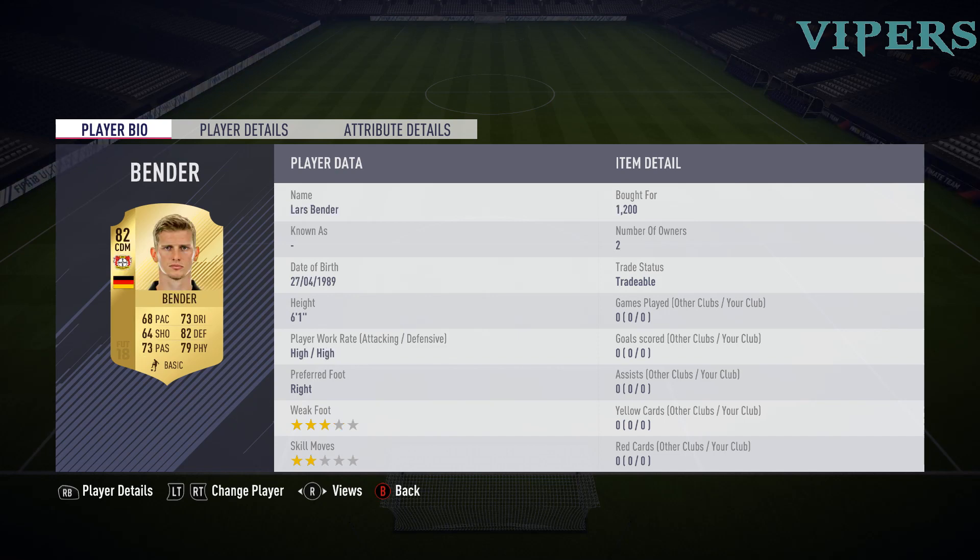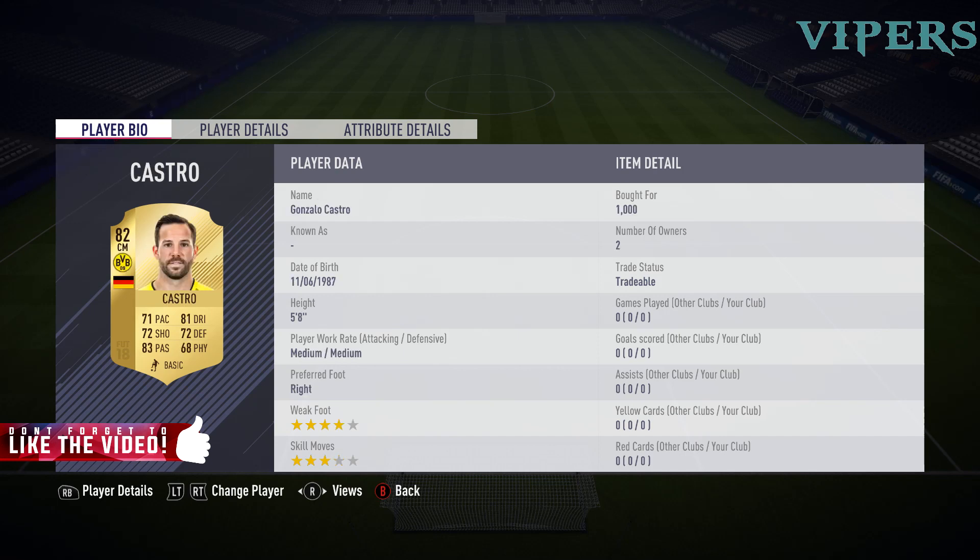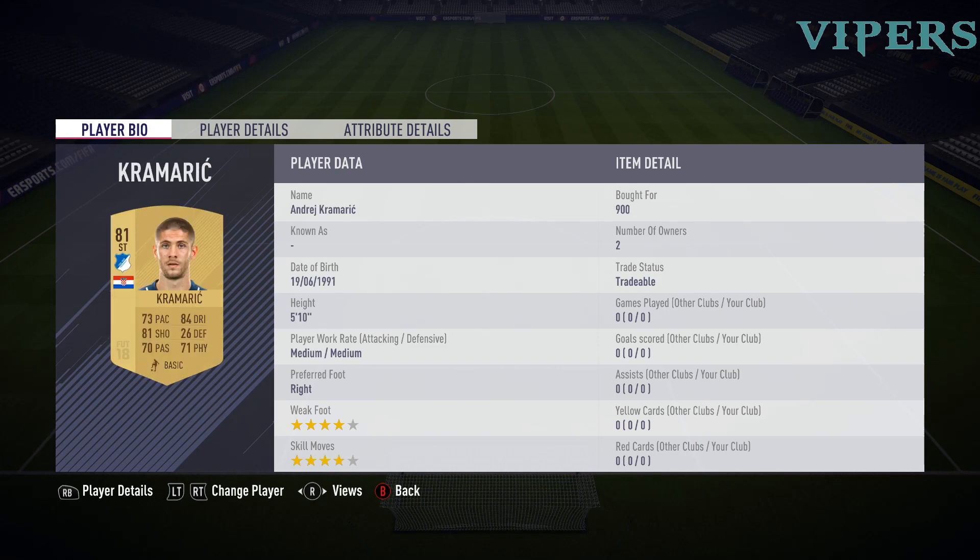82 rated CDM Bender for 1200 coins. Then we have Keita, centre-mid, 83 rated, for 2000 coins. Then we bought in Traore for nation and the strong link. Then we have Castro for 1000 coins, Borussia Dortmund. Then we have striker Kramaric for 900 coins, 81 rated striker.